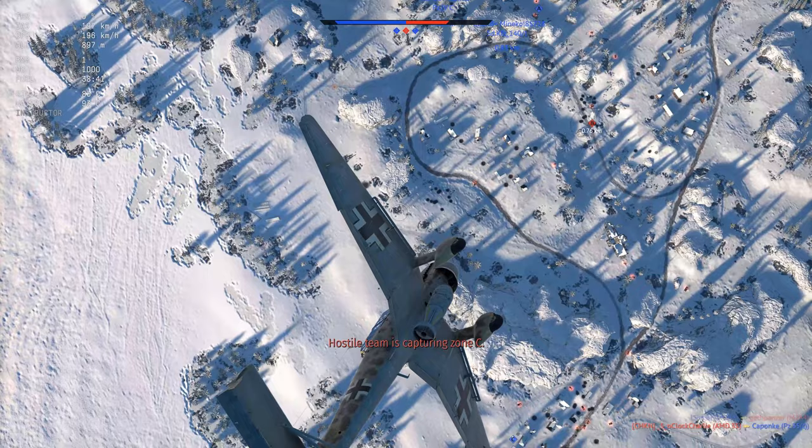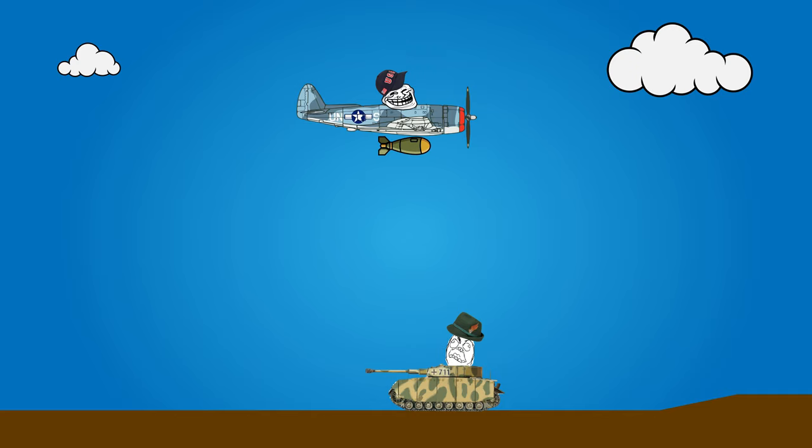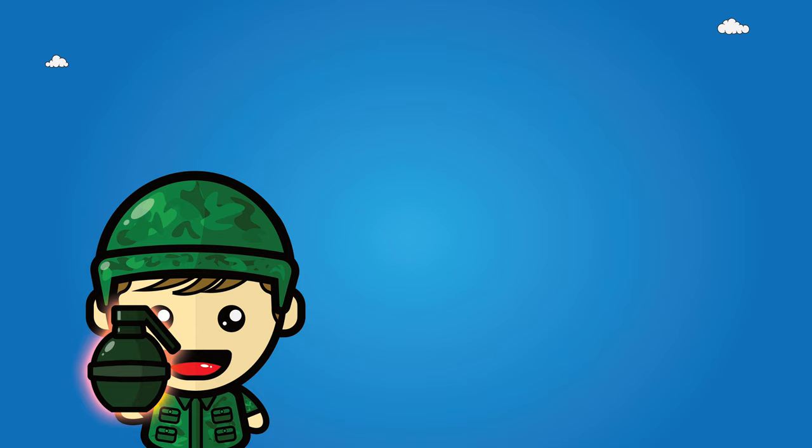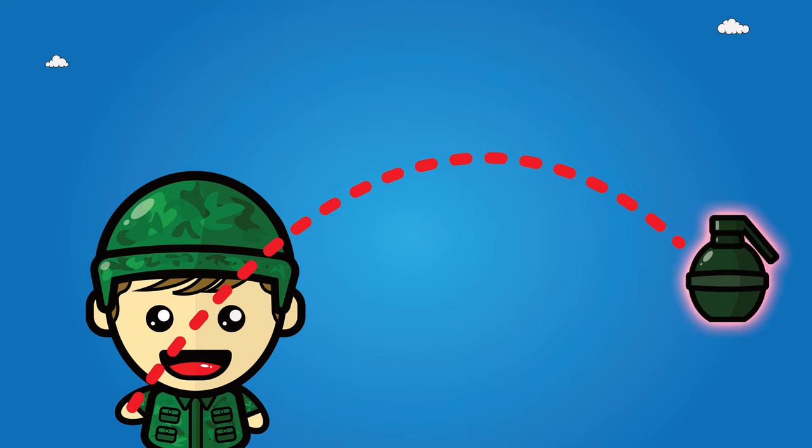Most important insight: bombing is not dropping things, it's more like throwing. Think of it like this — you accelerate something and then you let go. In this case you accelerate your plane and then you let go of a bomb. The same principles apply to throwing a ball: you accelerate your hand holding the ball and then you let go.